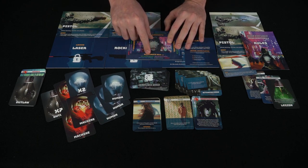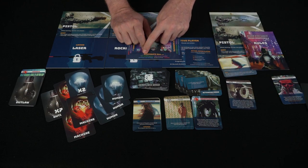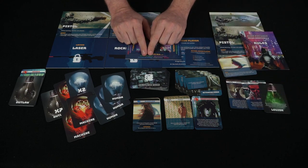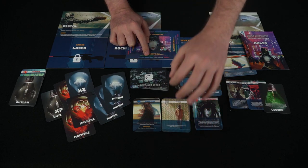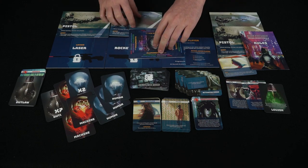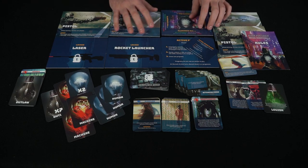Win conditions are shown on the player aid. If you're the Legion, you must eliminate all non-Legion players. If you're the Fallen, eliminate all non-Fallen. If you're human, eliminate machines and outlaws. If you're an outlaw, you have to eliminate every player. And machines will eliminate humans. The player aid is double-sided and visible from all sides — a nice reference.